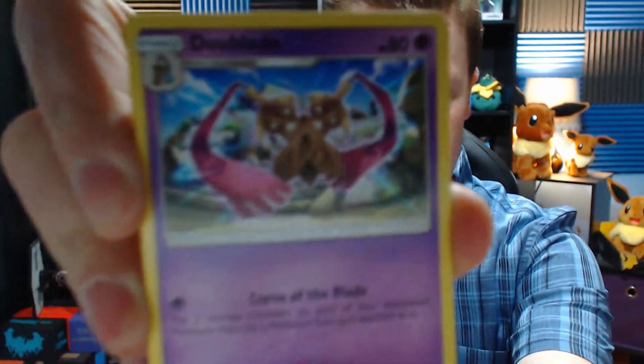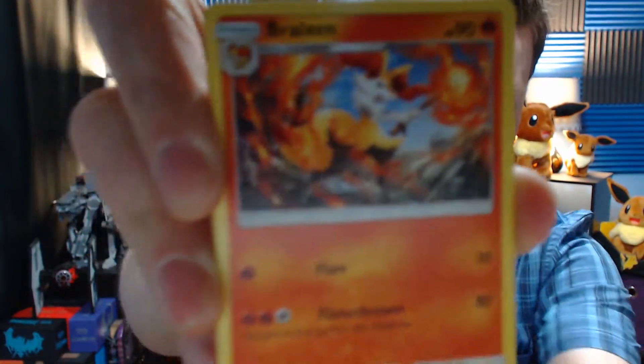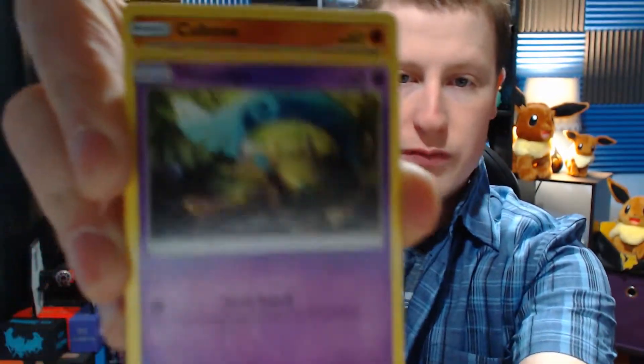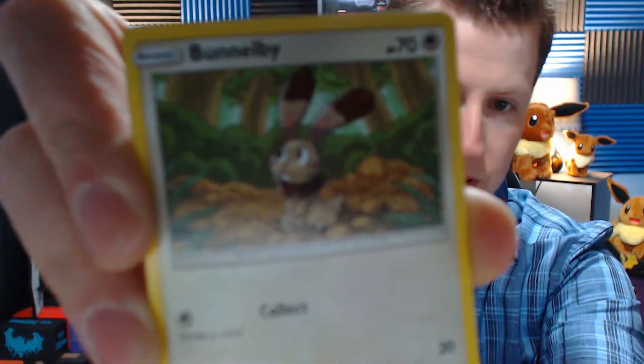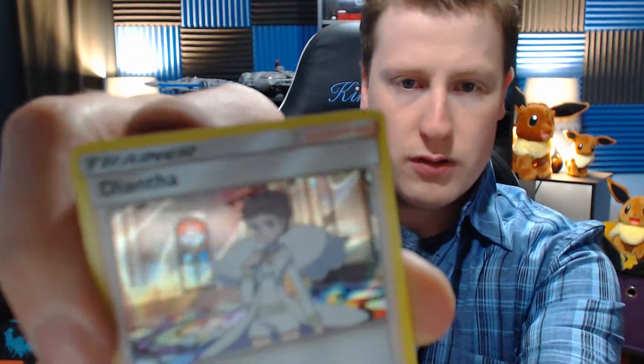Let's begin. Got ourselves a water energy. A Doublade — that's pretty cool. We got ourselves a Hawlucha. Got ourselves a Braixen. Magnemite. A Honedge, very cool. Cubone just kind of chilling out, staring at the sunset clouds I guess — the art on that Cubone is great. That is our rare — just a basic, just a basic little shiny foil. Not super great. Hopefully we get some good stuff. I need some good pulls in my life.